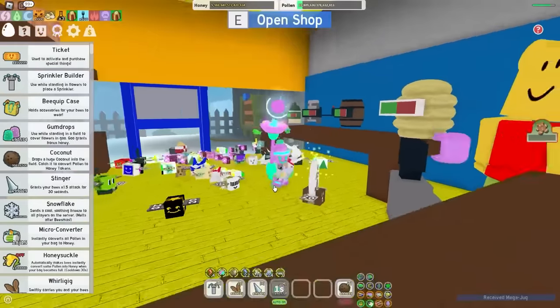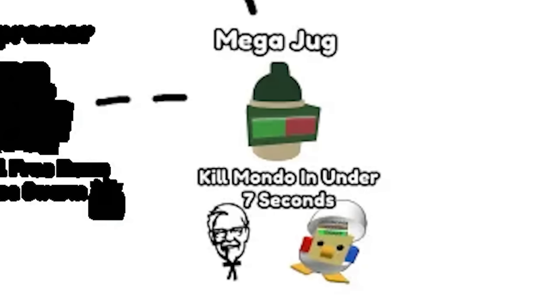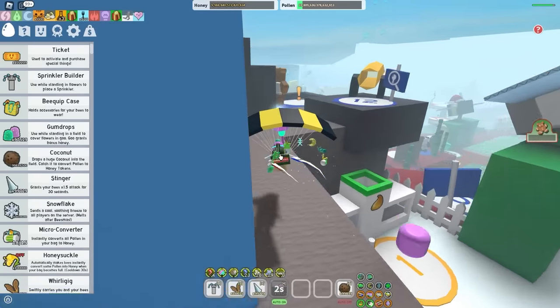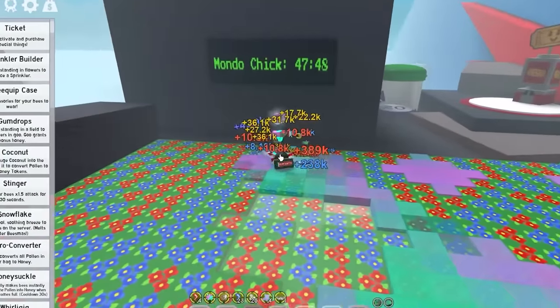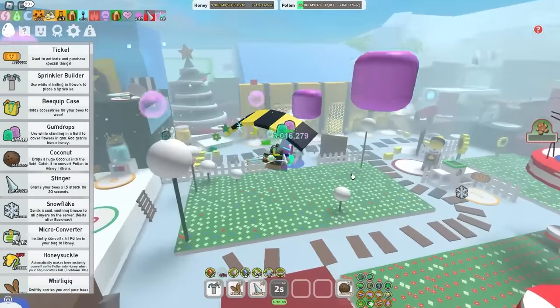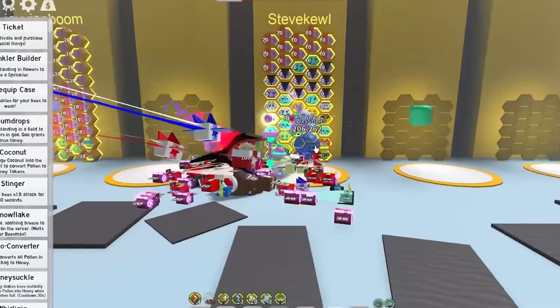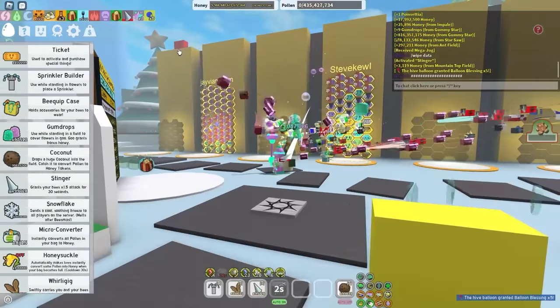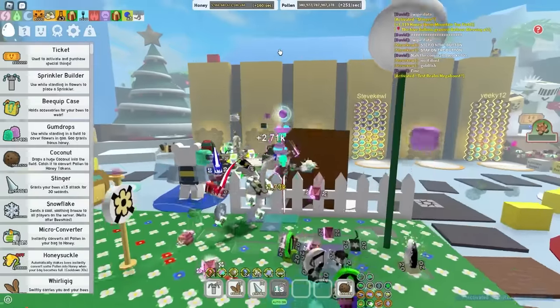We're finally out of the noob shop, moving on to ProBear's shop. The challenge I'm going to have to do with the Mega Jug is kill the Mondochick in under seven seconds. I know it's kind of insane, but I'm going to try my best. Mondochick spawns in 47 minutes - at least that gives me time to prepare. Because with this hive that I have right now, there is no chance I'll be able to kill the Mondochick in under seven seconds.